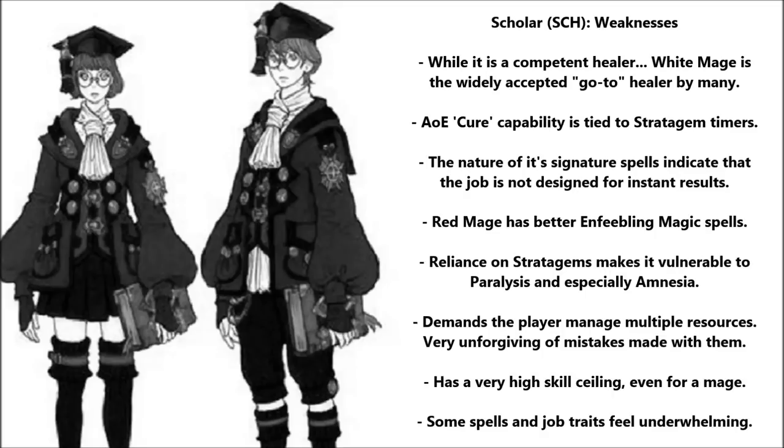Onto a more fundamental problem with the job. Scholar stratagems are job abilities, and since it's so reliant on them, Scholar finds itself vulnerable to them being stopped and consumed by Paralysis. Paralysis can be removed before any stratagems are used, but the same cannot be said for Amnesia. As a Mage, Scholar is uniquely and very vulnerable to Amnesia, an ailment which will completely hamstring it and maybe even result in serious trouble for its group. Stratagems are also emblematic of another fundamental problem — Scholar has to manage up to four resources at once: HP, MP, stratagems, and spell duration. Scholar lacks emergency buttons it can hit if it finds itself in trouble, again unlike White Mage. Mismanagement mistakes are heavily punished on Scholar, so you can't afford to let your mind wander much while you're on it. It has a very high skill ceiling, probably more so than White Mage.